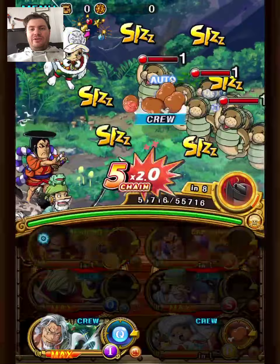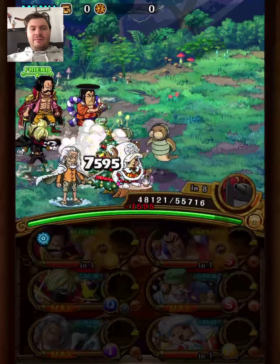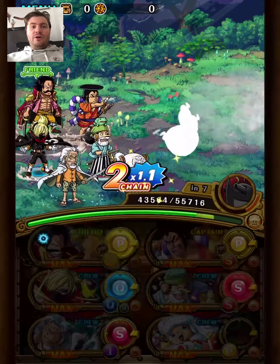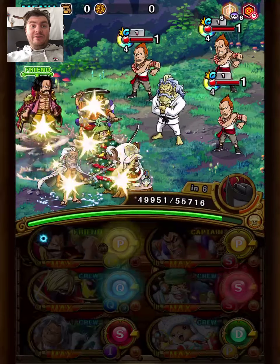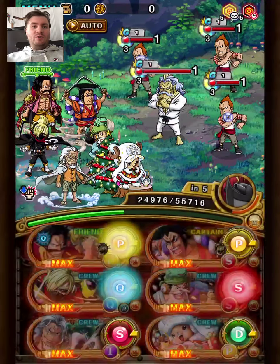One thing I want to note is that all four bottom units — all the crew members on this team — have Pinch Healing, which is really good. Every time you're below half health, you'll want to try and heal if you can. It's hard to say do this and that; it often depends on the run, but if you can heal normally, you want to heal.